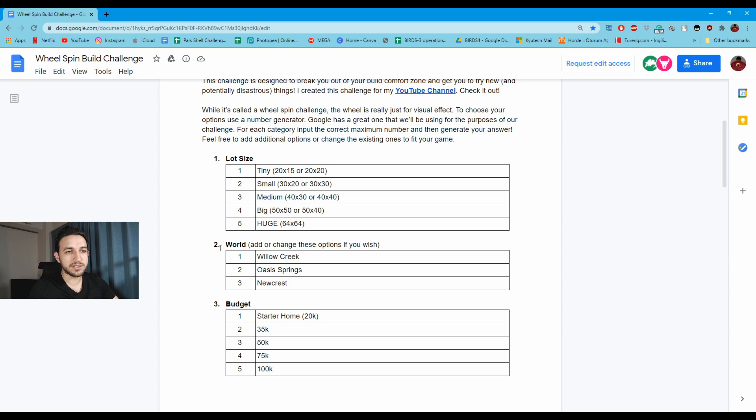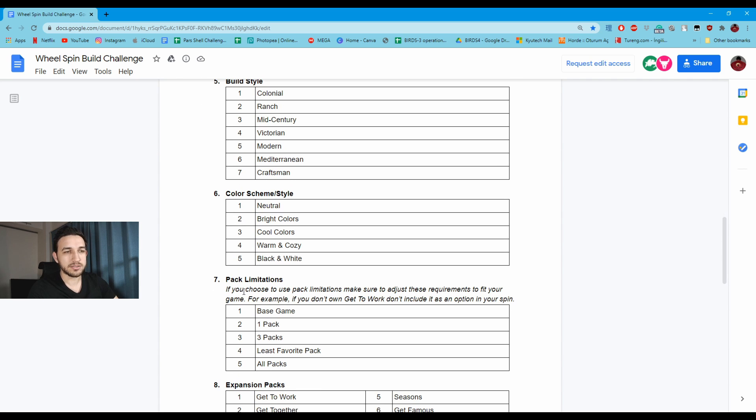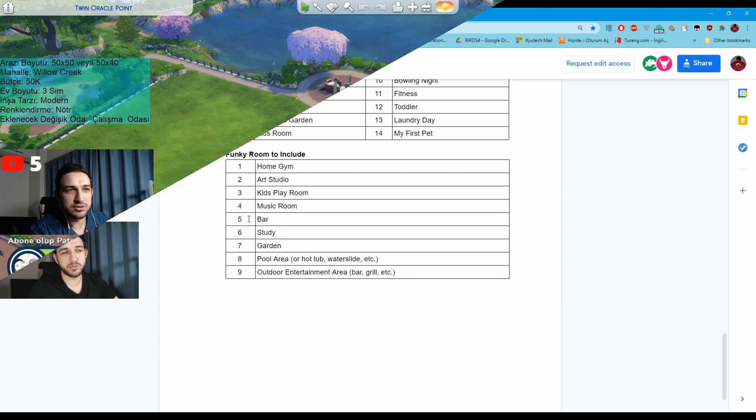The categories are like lot size, world, budget, house size, build style, color, pack limitations, expansion packs, game packs, stuff packs, and a funky room to include.